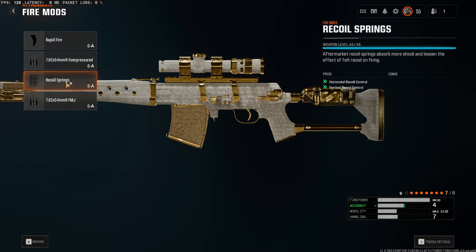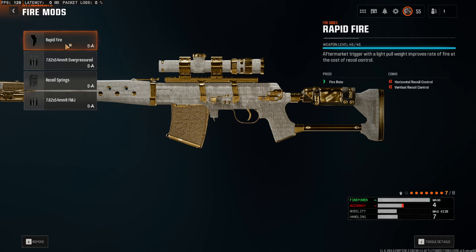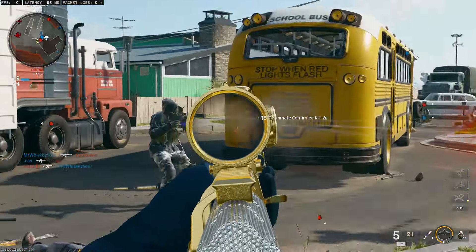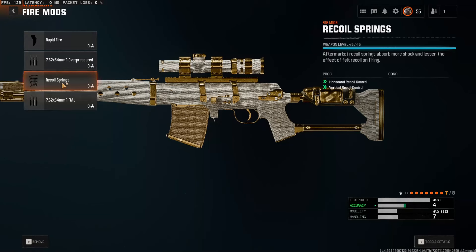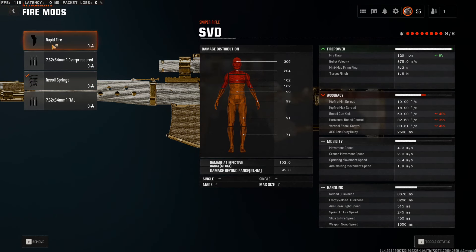Lastly, we have the fire mod, and for that we need the recoil springs or the rapid fire. If you are willing to keep your scope open and just shoot repeatedly, you can go ahead and use the rapid fire. But it will give you more recoil — more gun kick after a shot — which is something we don't want. So I would personally recommend the recoil springs, only to reduce that gun kick after one shot. That way you can keep your scope open, aim easily, and your crosshair will not go all over the place after you shoot.